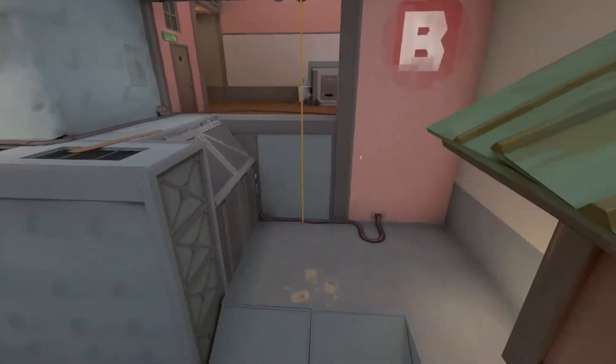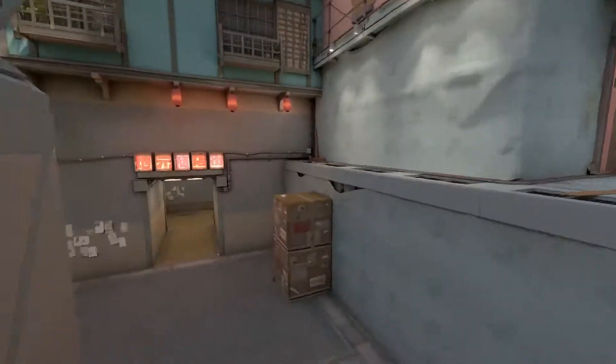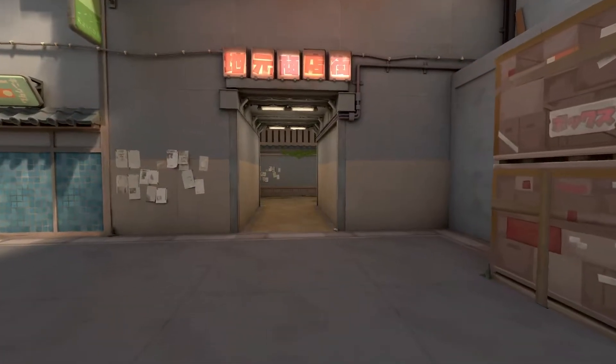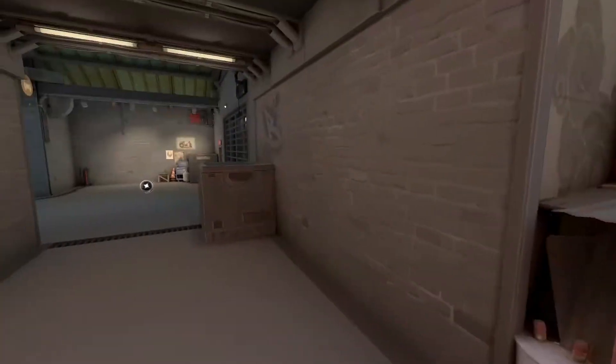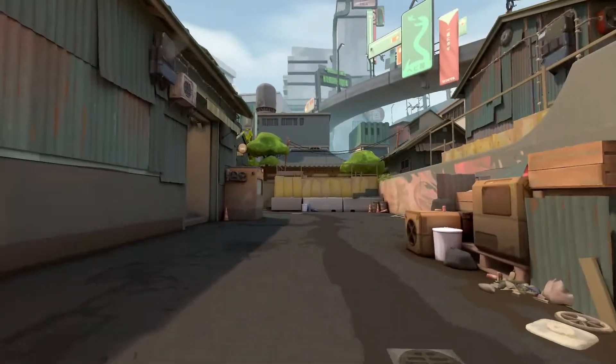Leaving Heaven, you have Rafters, and directly under Heaven is Hell. Last callouts are CT denoting CT spawn, Ninja, Default, Backsight, Tunnel, and Garage before coming full circle back to spawn.